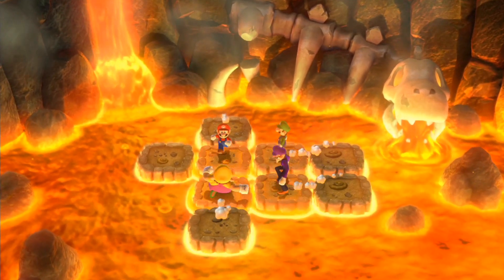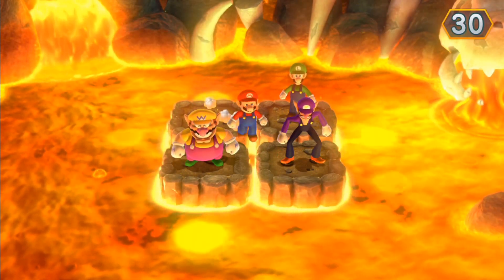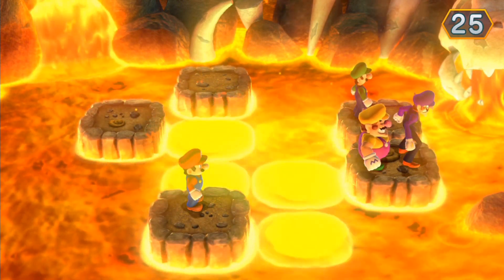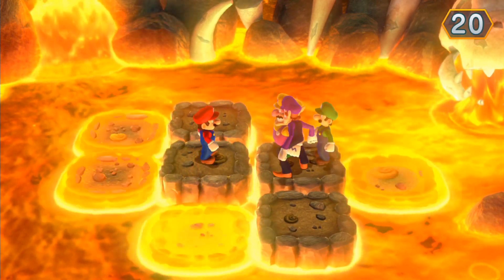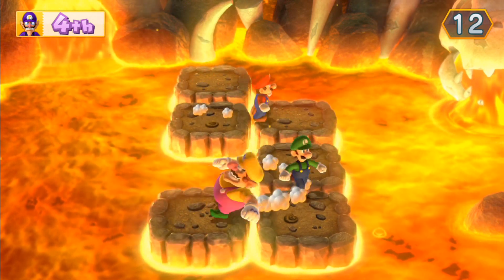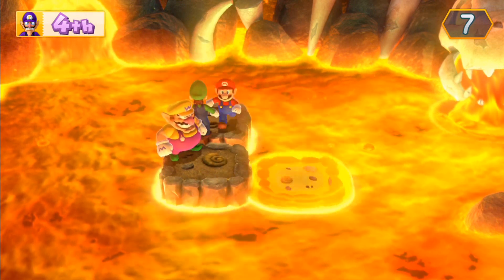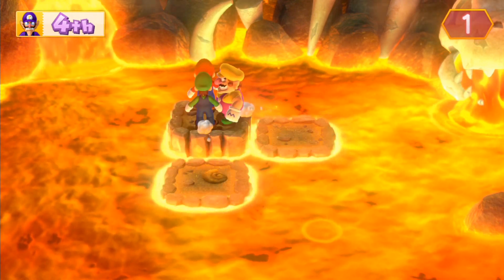This feels like a survival-style minigame. The noticeable difference is that we can't actually jump or punch each other, but we can do one sneaky thing — as soon as we get onto one of the platforms, you can shuffle players, like Waluigi for example. You can do that with computer players. I wouldn't recommend trying that with human players, because otherwise they'll know exactly what we're planning.